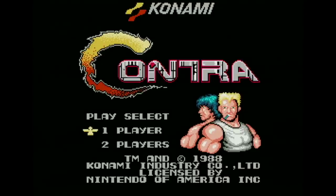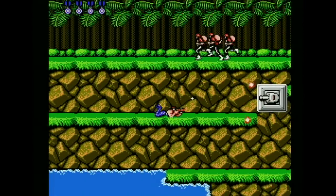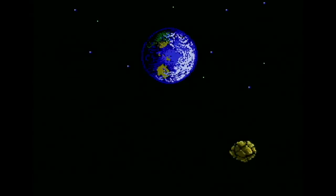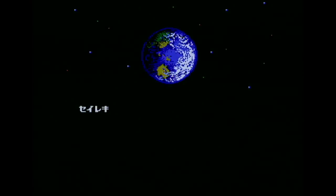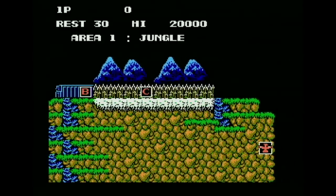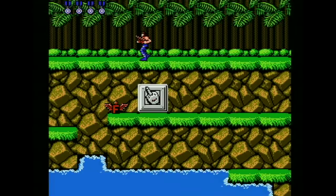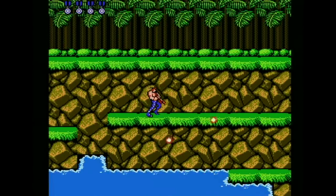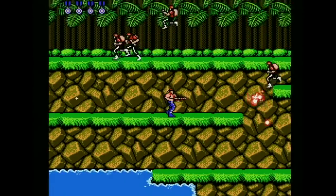Contra on the NES is another example where the Japanese version is the best. Konami clearly put the most effort into the Japanese releases. Right from the beginning of the Japanese version you're treated to a cutscene with a storyline, then a map depicting every stage of the game. After you beat each level, a small cutscene with text pops up followed by the map screen displaying your current mission. The best feature is that levels 1, 5, and 8 all have motion in the background.